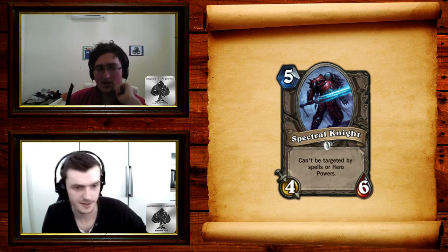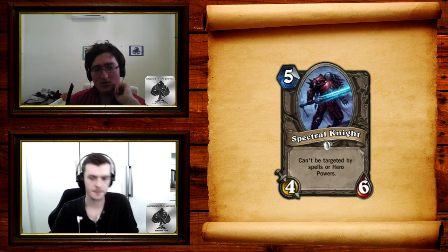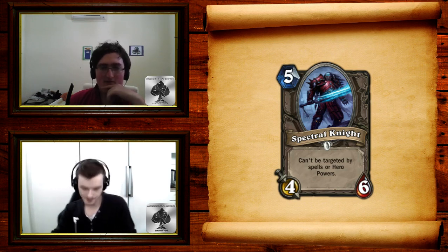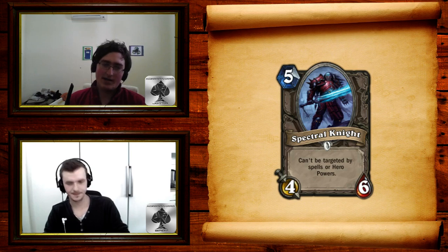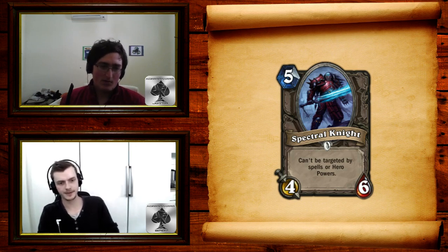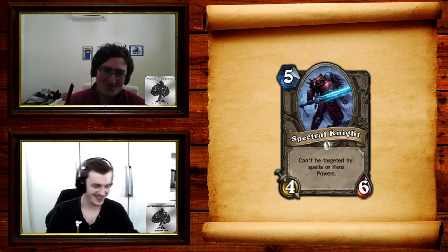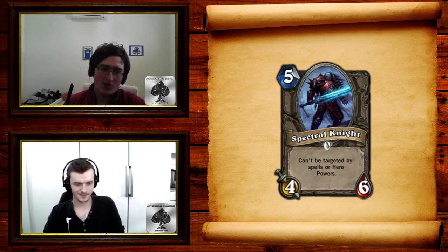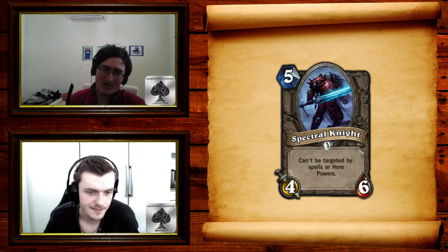Constructed: amazing, absolutely amazing. Arena: one of the best cards in the entire format, no doubt. The problem is it's a common — you know there's going to be a Druid with three Innervates and five Spectral Knights. It should at least be an epic so you don't play as many in Arena. Arena balance is going to be a real issue here. It's a yes for both Constructed and Arena. Absolutely crazy.